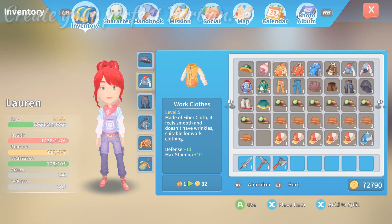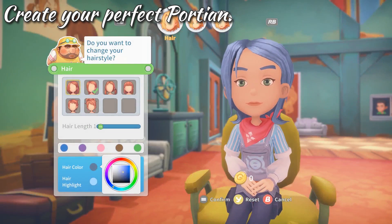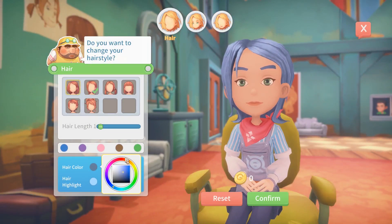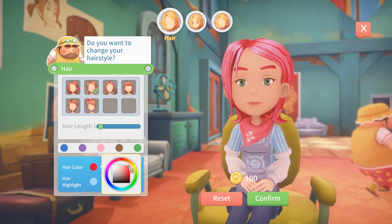We've expanded the character customisation options since My Time at Portia launched into Early Access. We've added new hairstyles, new outfits and new accessories — some of these will add ability perks and look great too. And if you get bored of your hairstyle, you can now visit the barbershop in Portia Town for a change of cut or colour.